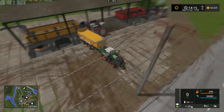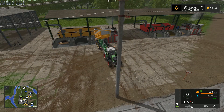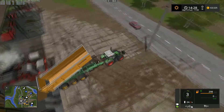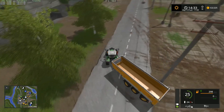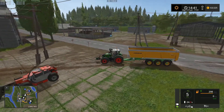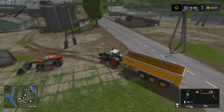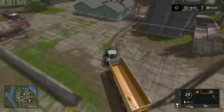Everything is going down there - straw and the hay - we are going to need to do quite a lot of work making hay bales, or just make it plain hay and just pick it up as a loading wagon. Either one. We have a good bale shed over there now. This is actually the same as was on Polish Agro Farm if I remember right. Looks like it at least.